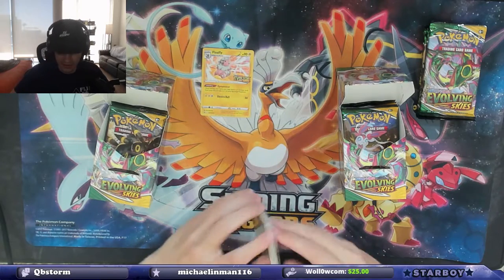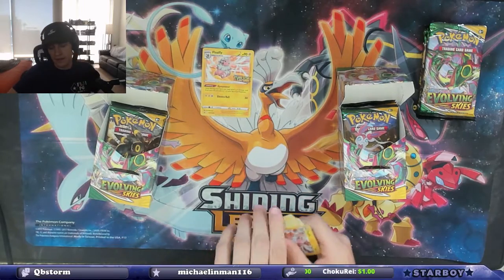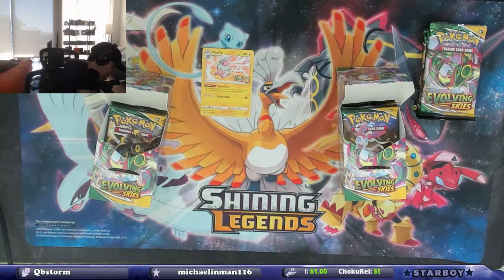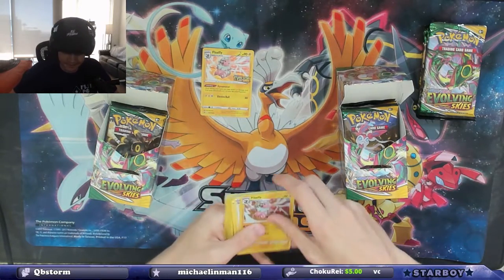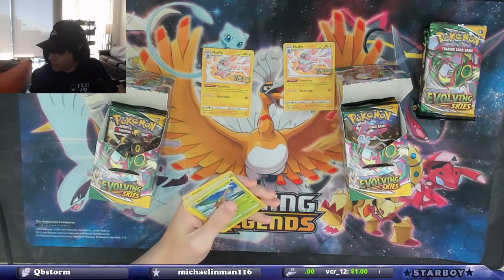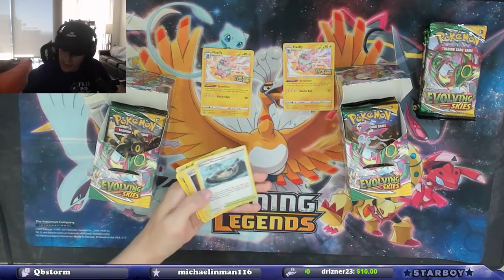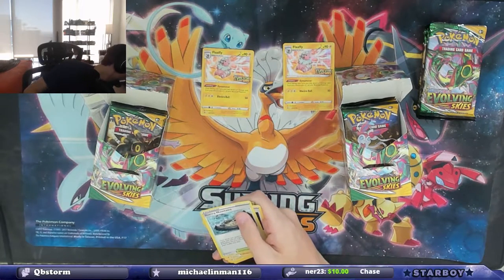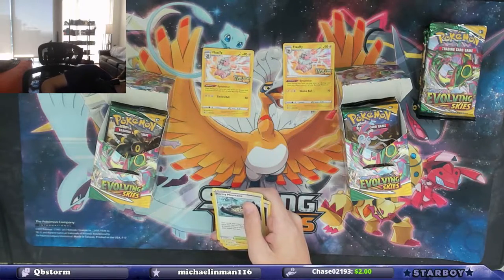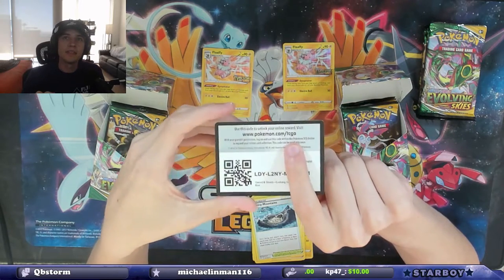I'm going to open the other one too just so I can give the code card out. There's the code card. We learned something new, Blake — about the code cards. Normally the back side, if it's white, it's a hit. If it's a white card it says TCGO — trading card game online.